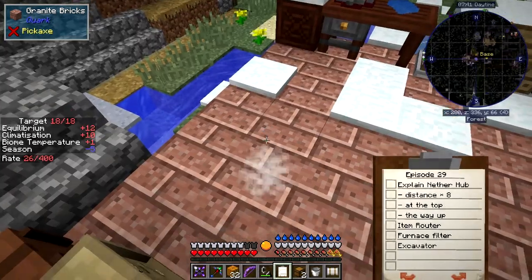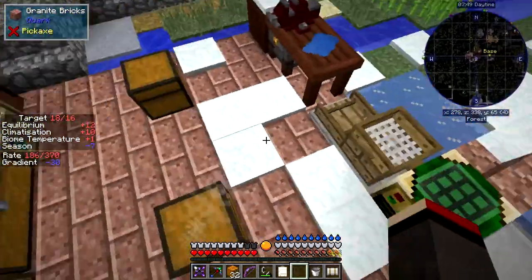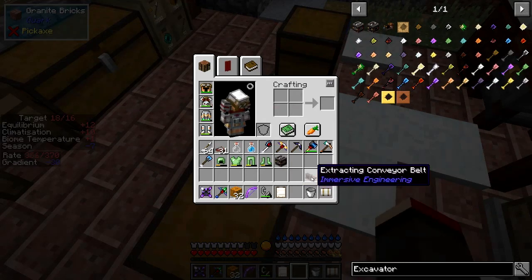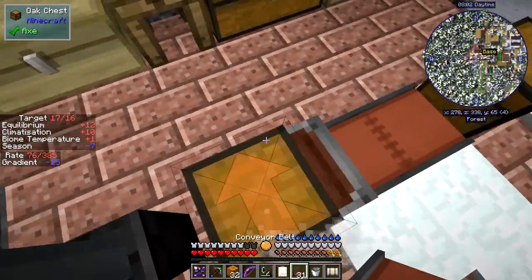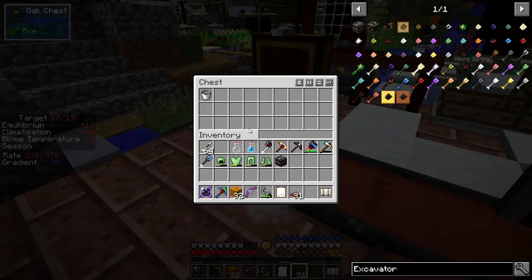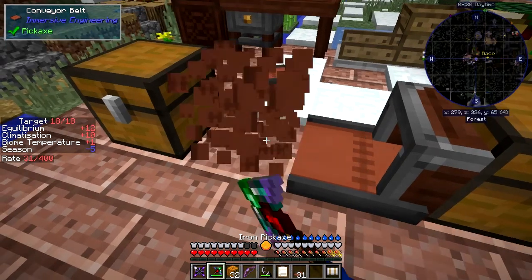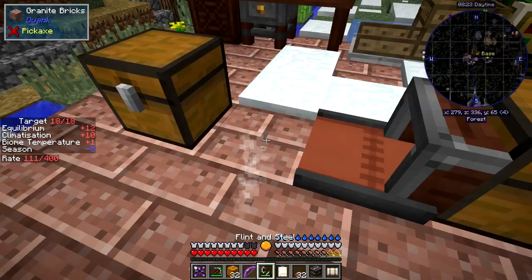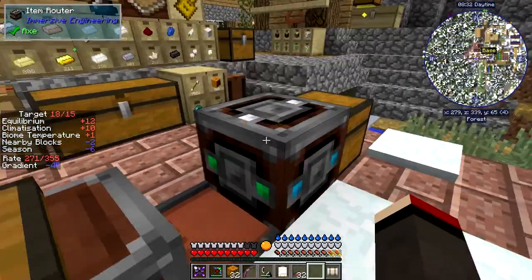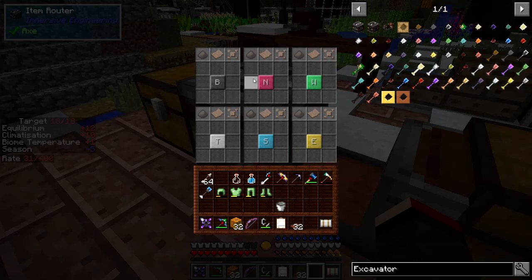I've got two chests here. I'll put some items in them, put another one down, and put some conveyor belts between them. You can see the arrow points in the direction of travel. I'll put down an extracting conveyor belt here — as its name implies, it pulls items out and pushes them into the chest. Now the item router sorts items, simple as that. It has colors: blue, white, green, red, yellow, and black.